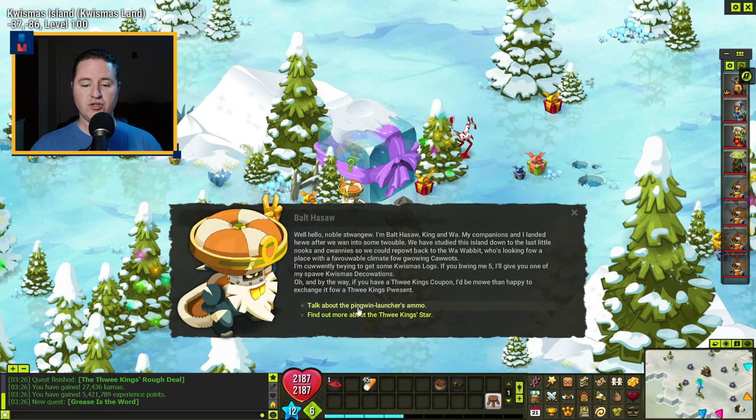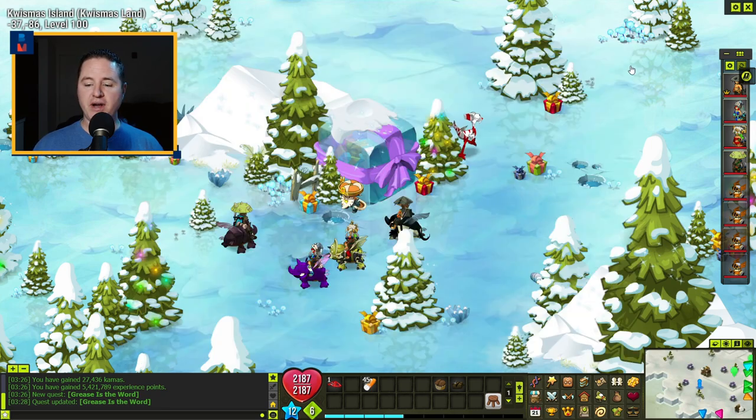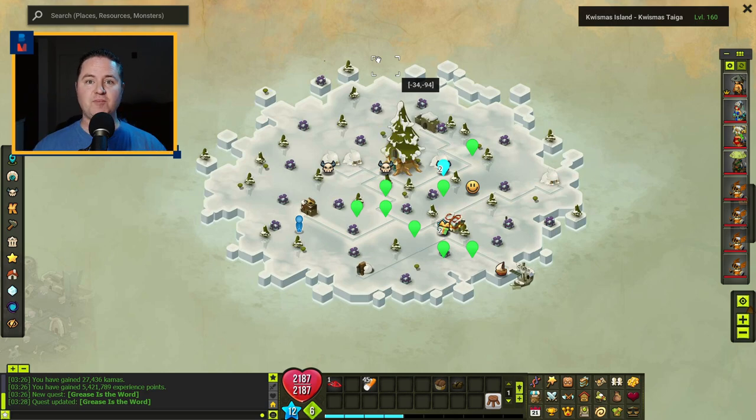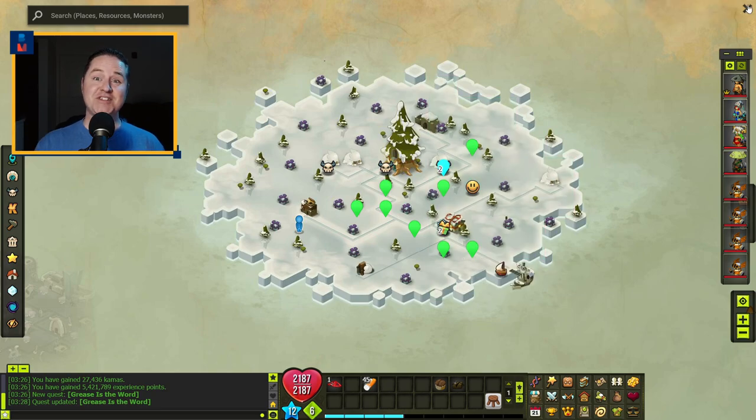Once you're here, talk to Bolt about the penguin launcher's ammo. The quest updates and you'll see markers for each ammo location — each one has a tiny little penguin. If you use the Y key on your keyboard, they'll light up as something clickable. Run to each of those places and collect the penguin ammunition — because you're shooting penguins out of your launcher!